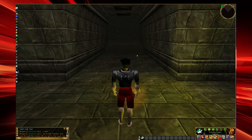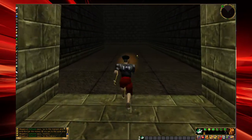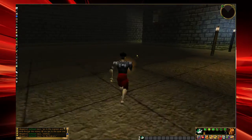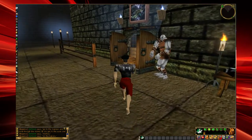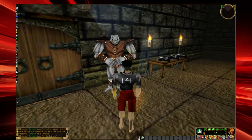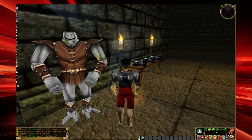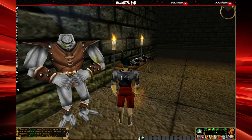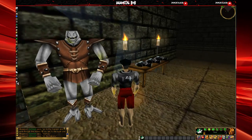Today I have something special. Thank you to Beesknees on Reddit for giving me access to his account. This is the nightclub. It's pretty cool actually. The bouncer is a Lugian — in fact, it's the old model of Lugians; they don't look like this anymore. He's just flexing, making sure everyone knows he means business.